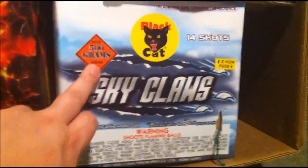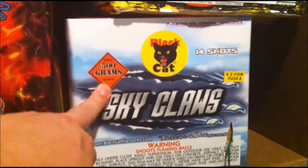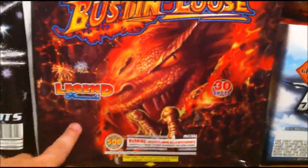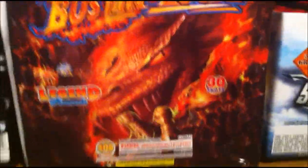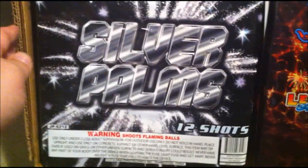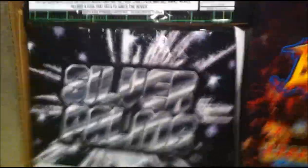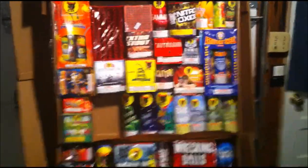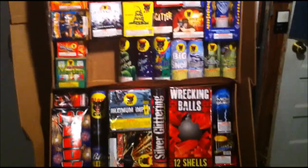On the bottom here we got Sky Claws by Black Cat, 14-shot 500-gram — these are pretty sweet, like those little mortar shots that spin around like dancing fairies. We got a big Bustin Loose by Legend Fireworks, 30-shot 500-gram cake — looks pretty sweet. Last but not least we got Silver Palms, 12-shot, don't see the maker on that.